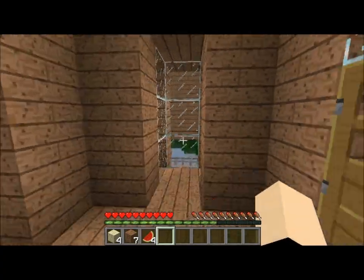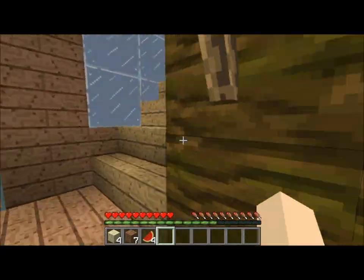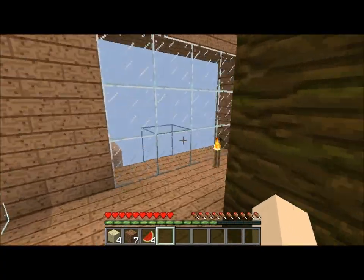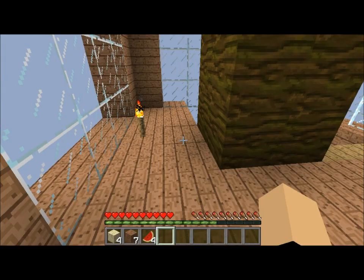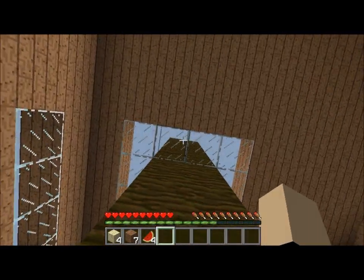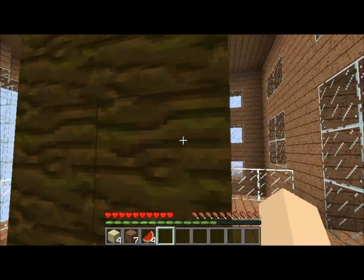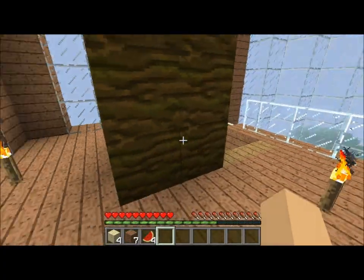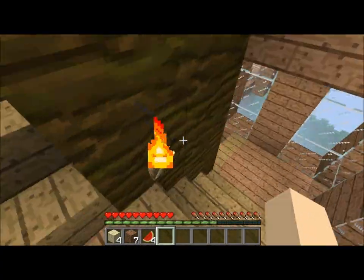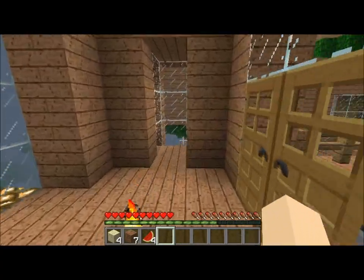Let's go downstairs and then up here — it's nothing special but it's nice to look at. There's a nice little room here; I'd put a bed if this were a normal house. Soon the top of the tree will have leaves so it looks huge. The trunk goes all the way up just to add more character to the building.